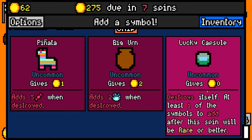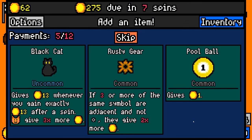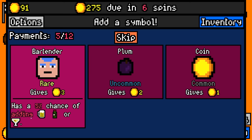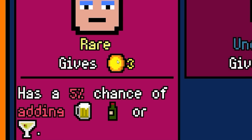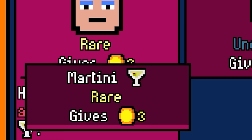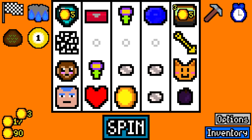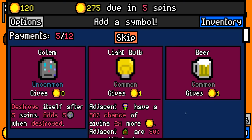Now we're going to take the lucky capsule - destroys itself, but one of the symbols next turn will be rare. There's a $30 spin. I think we need a bartender right now. He has three coins, plus there's a 5% chance of giving beer, wine, or martini. He's going to clutter up the reels, but I need the money right now. And my thing pointed off the board, but we still got $30.